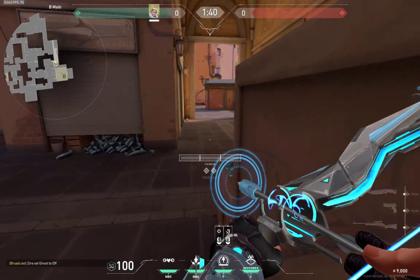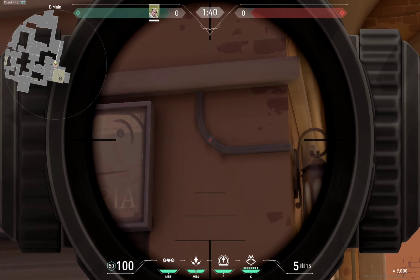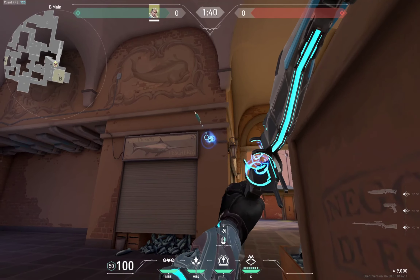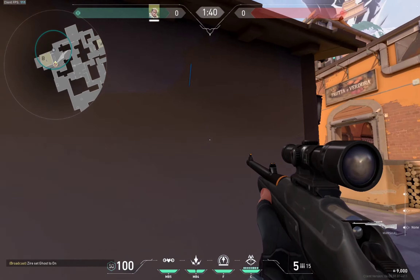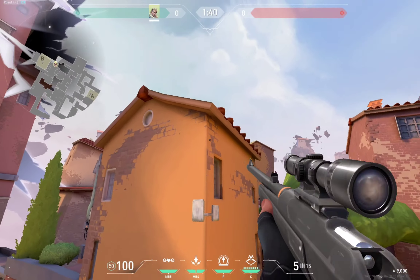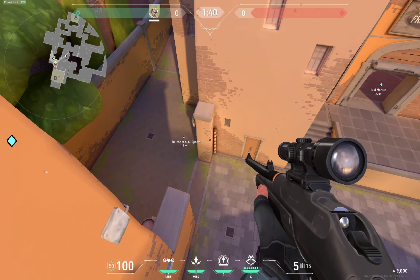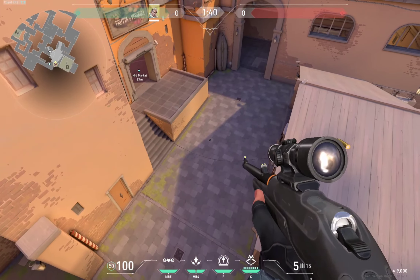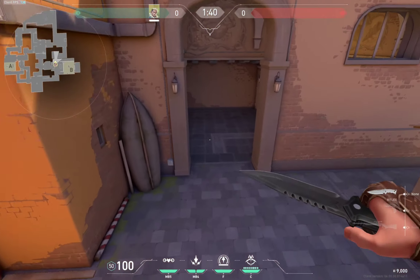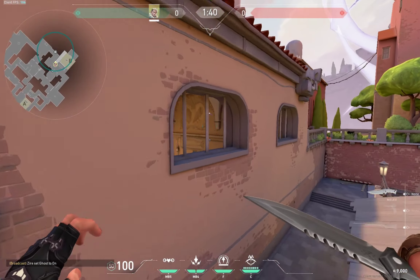Next, we're going to hug this box, crouch, and aim in right here — you see this little white thing, we're going to aim there. One bounce and let go. This one will go right here, so from here you'll be able to see a little bit of market, defender side spawn, and most of the site. This one's also very useful.